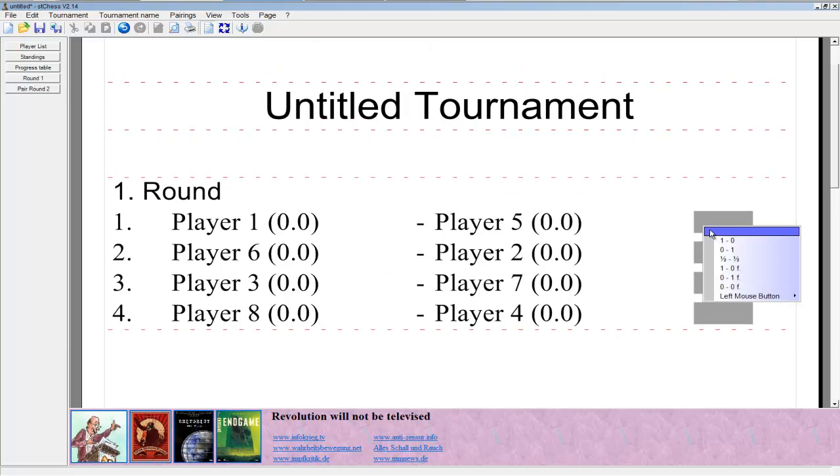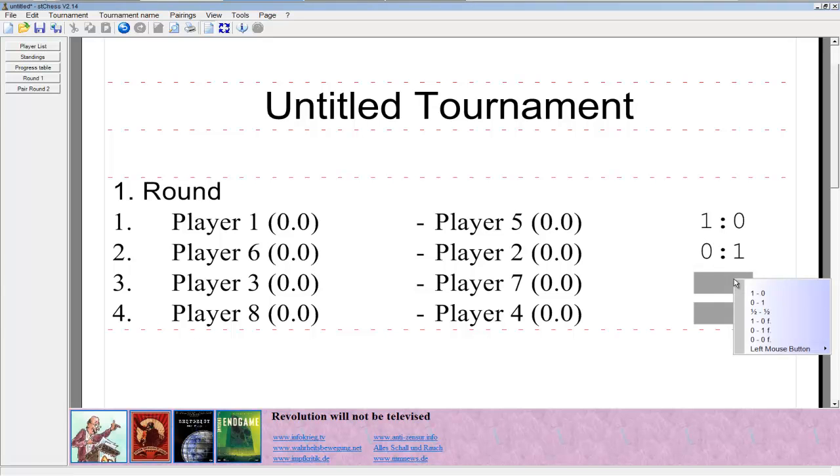Then you click over here and say who won what. 1-0 means the player on the left wins; 0-1 means the player on the right wins — basically exactly, logically, what they would indicate. You're never really gonna use anything other than that.